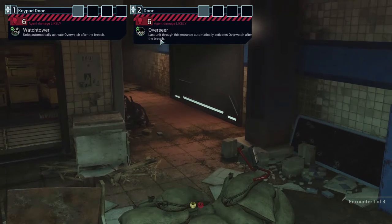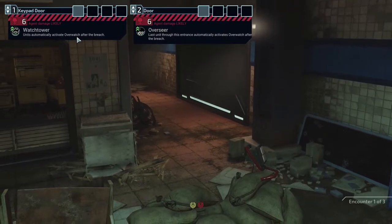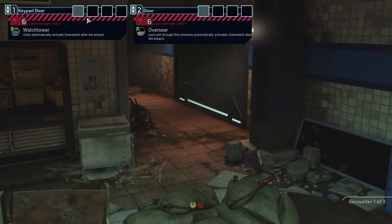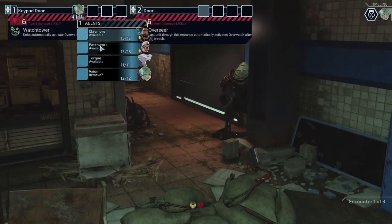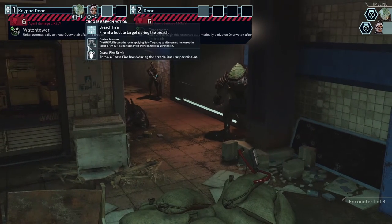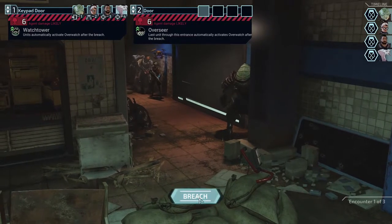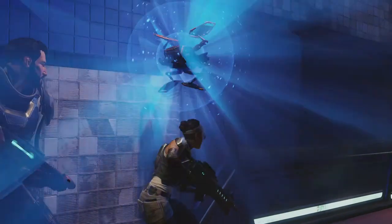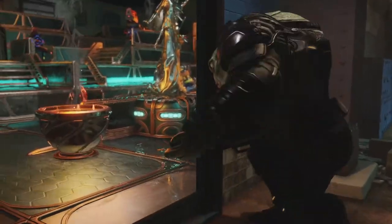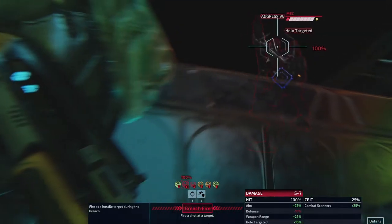Let's prove them wrong. There's a massive power source ahead — see if you can track it down. This entrance automatically activates overwatch after the breach. Units automatically activate overwatch during this breach, so everybody will go on overwatch here. I'll probably send everyone through here. He's fine leading — he has the med patch. She can use her scan. Let me bring Claymore and Torque.